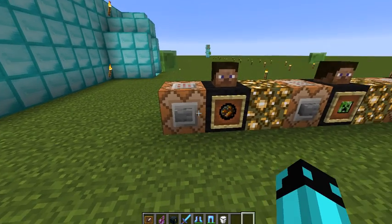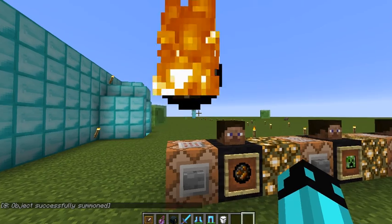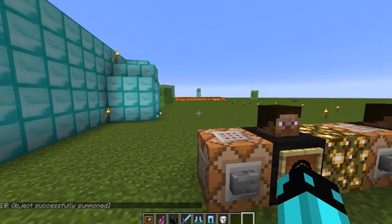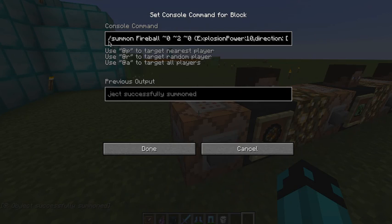But the first command is this. And if you hit it, that will happen. All you have to do is type: slash summon fireball, squiggly line, zero. I'm just gonna keep scrolling — you guys can pause it. There's half of it.